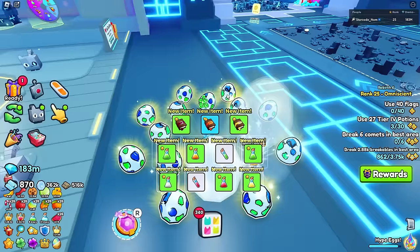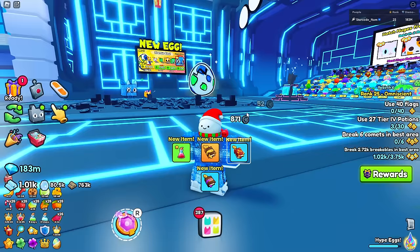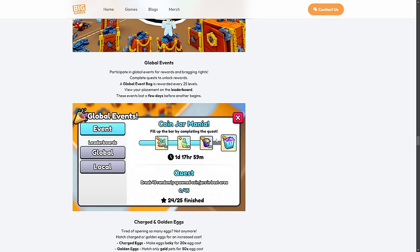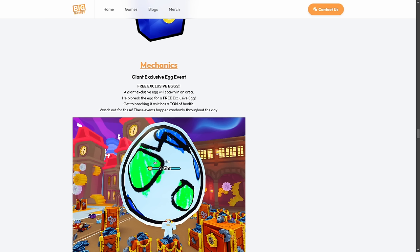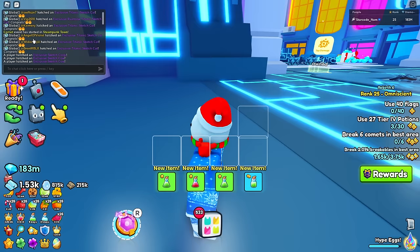Fun fact: you guys can actually get some of these huge pets for free without spending any robux. They added the giant exclusive egg event - a giant exclusive egg will spawn in an area and you can help break it for a free exclusive egg. It has tons of health so get to breaking it. These events happen randomly throughout the day - you probably have to keep an eye on the chat.